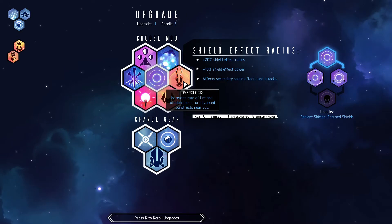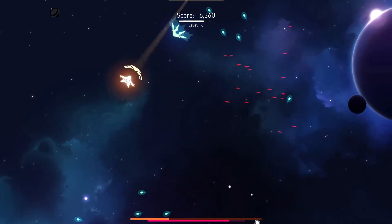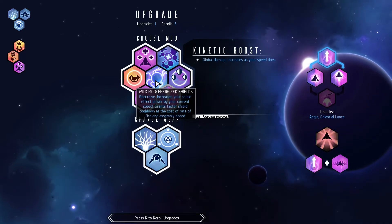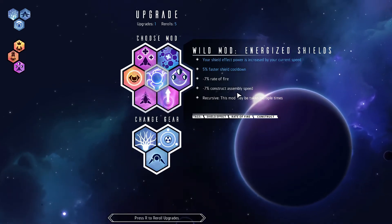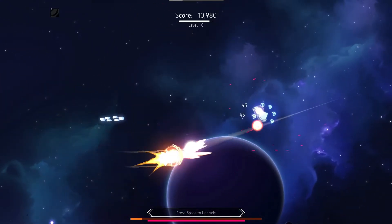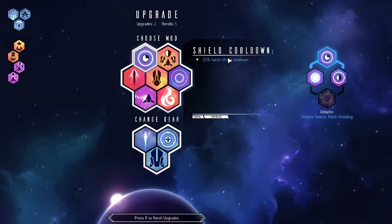Overclock doesn't really help us here. I'll take the hull increase though, and the speed increase. Energize Shields does not help us here - it is 5% faster shield cooldown but it's also down 7% Construct assembly speed, so that's a net negative. I will take the hull regeneration. I'm not sure about shield regeneration - I think it counts towards assembly speed, so I may want to stay away from it. Tactical Link would be fine.